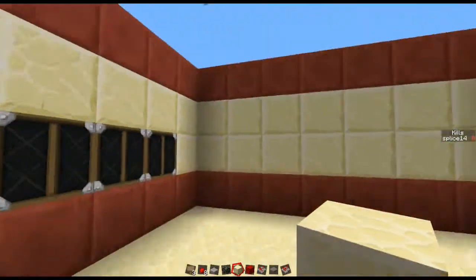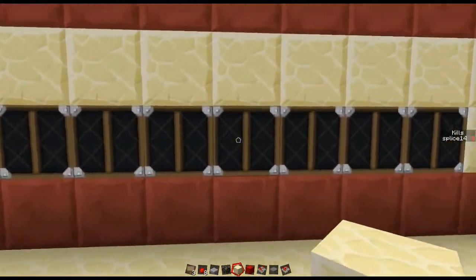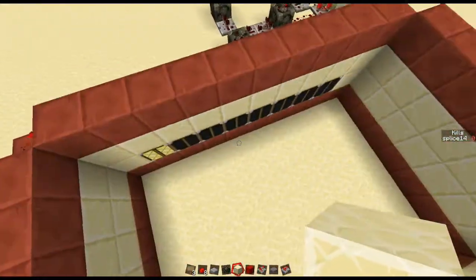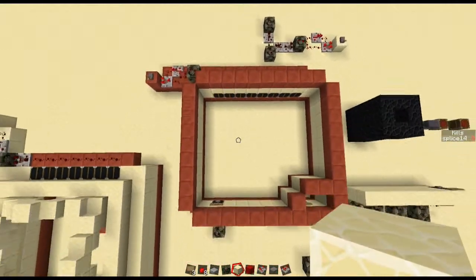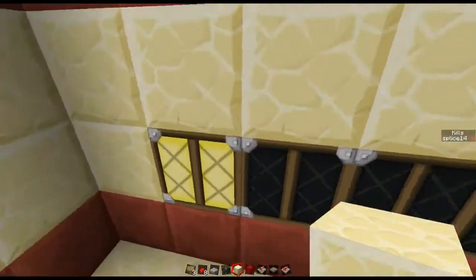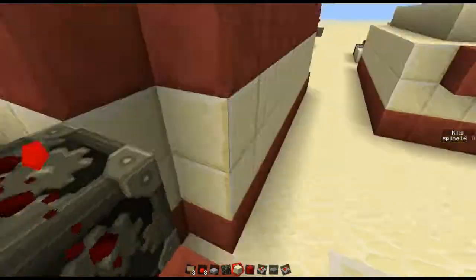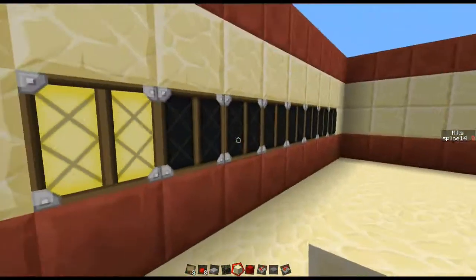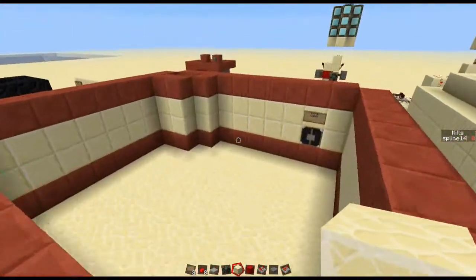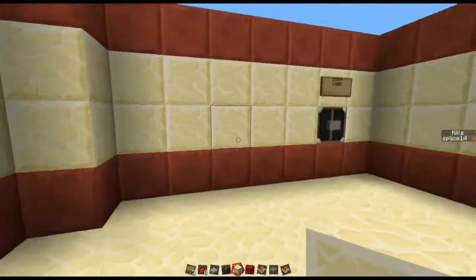All right guys, to start, here is the little lobby area. We've got this nice little sensor deal which detects how many players are actually in the lobby. So if you see, I fly out of the range, it says there are no players. When I fly in, it says there's one player. Really, really nice — just a nice little addition. And what it's doing is detecting for players on a certain team.